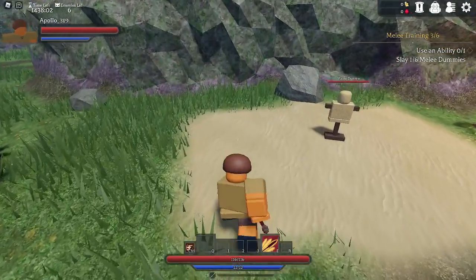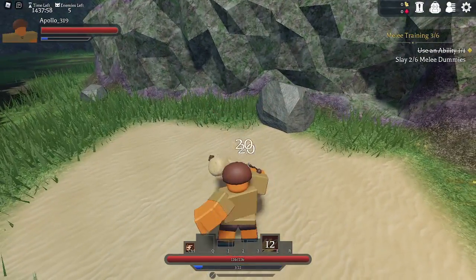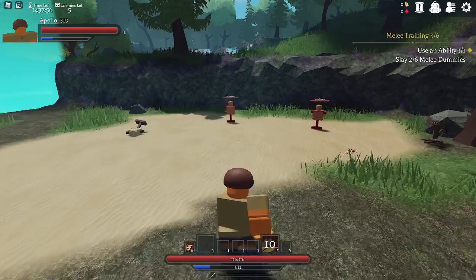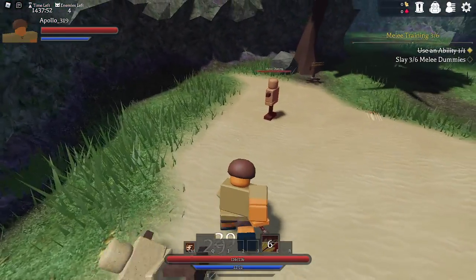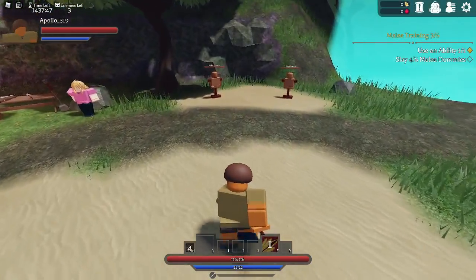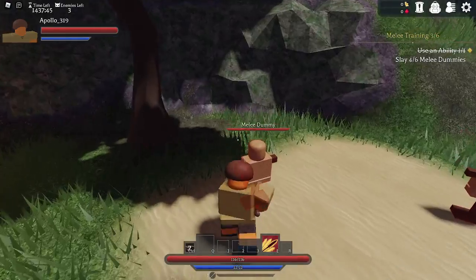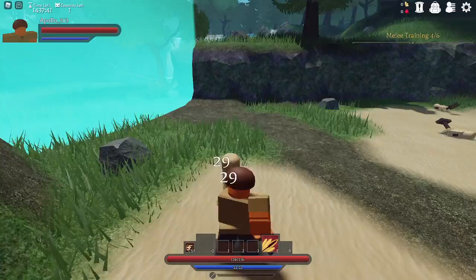I press E to use an ability — whoa, it's like rapid slashes! I need to slay multiple dummies with it. It does so much damage; this is going to be really easy. Boom boom boom.